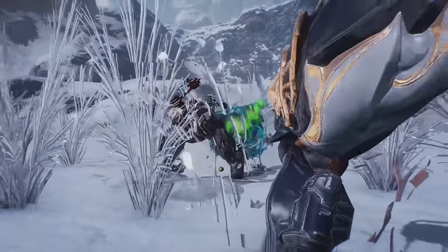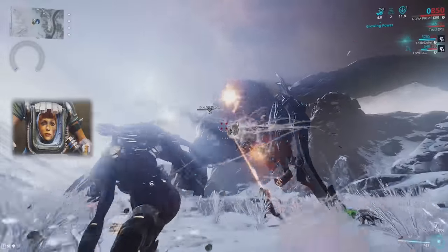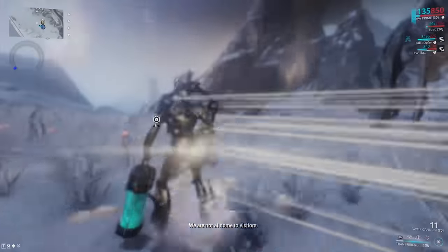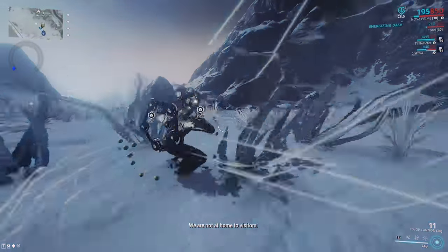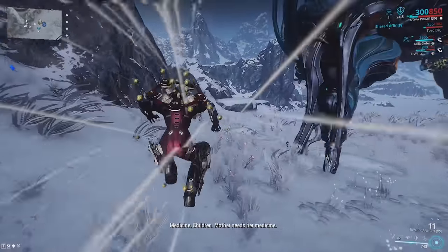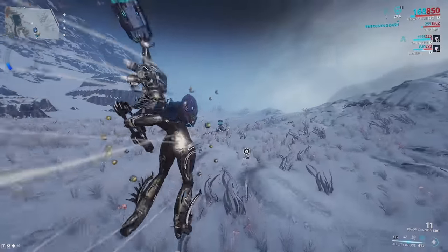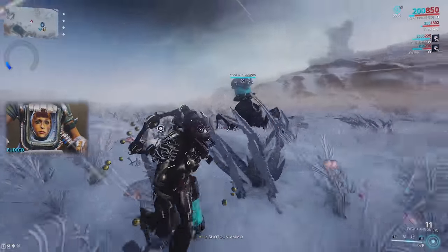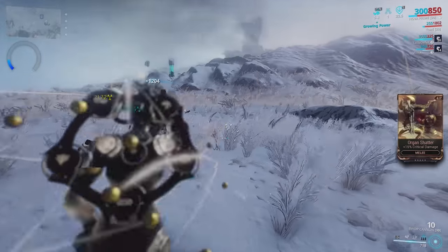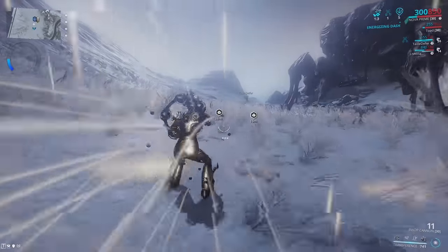Shoot at her and that is the first part of the second phase done. You do the exact same thing — it just takes longer to fill up that bar below the mini map. Don't let the Rachnoids get close; you can use M Prime to slow them down — actually maybe not, it seems like you can't use M Prime on them. Don't worry about it.